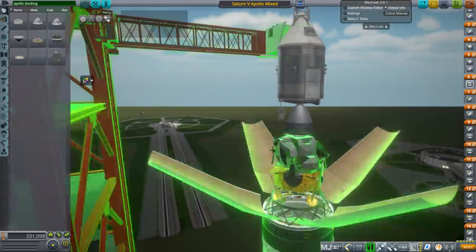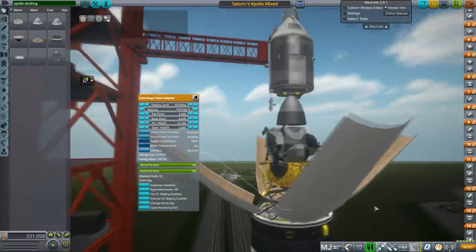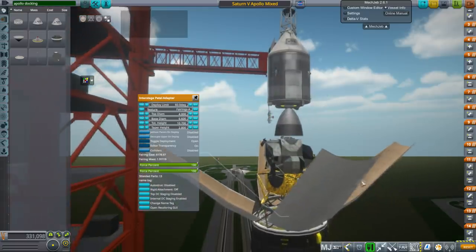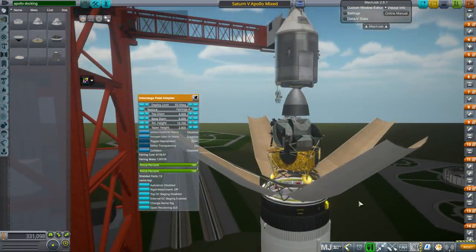The lunar module is nestled in the interstage pedal adapter — this one is from SSTU. So far the parts above have been from FASA, but we are using a mixed system. The SSTU interstage pedal adapter is better than the FASA one.